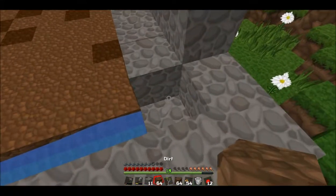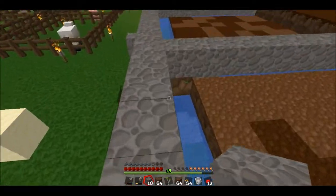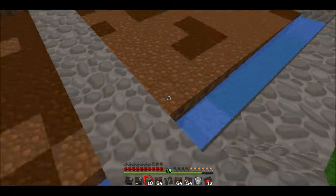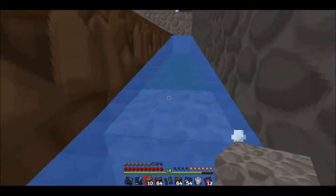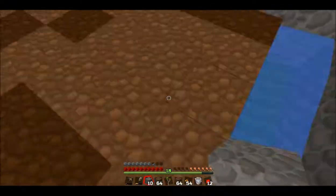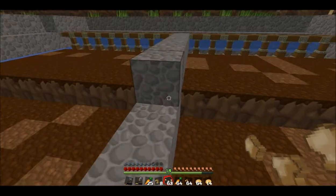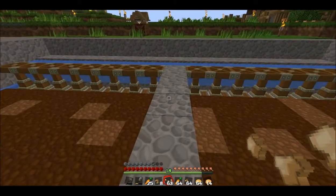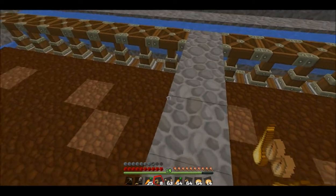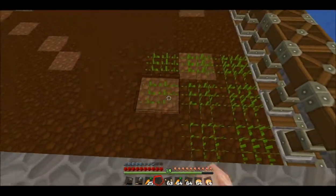Now we can put in all of our crops. We're going to do wheat on one side and carrots, potatoes, and beets on the other side. This is a real problem — can I get up here? It's going to take about two hoes to get this done. You've got to be very careful jumping around on this stuff — you definitely do not want anything to happen to your tilled land, because you'll have to re-till it.